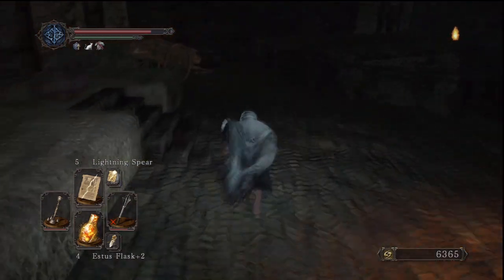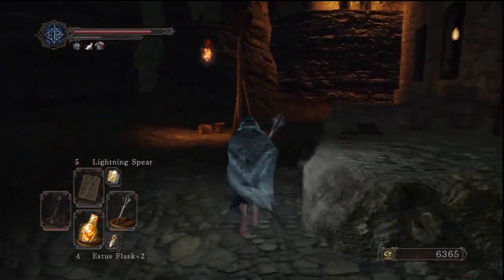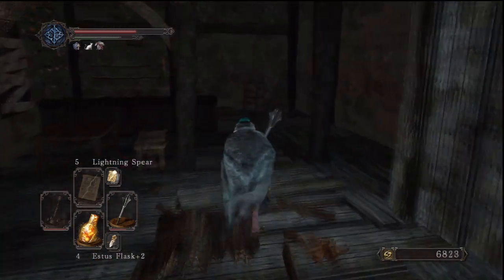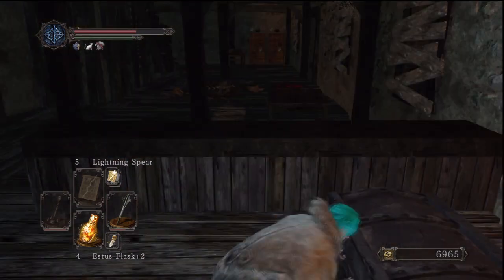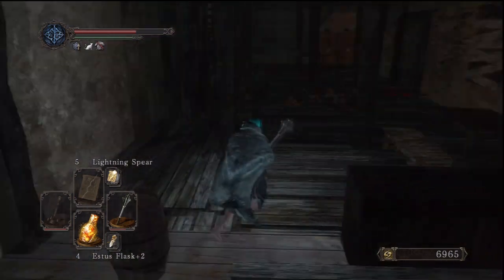After killing those guys we're going to come into this building over here. There's going to be at least two or three enemies in here — watch out for them. Behind the bar area there's going to be a metal treasure box with the brigand armor set and the axe.